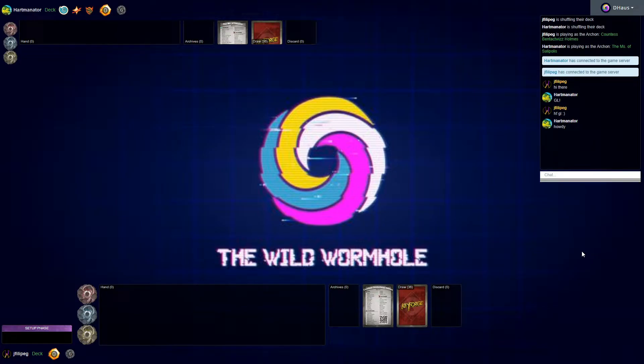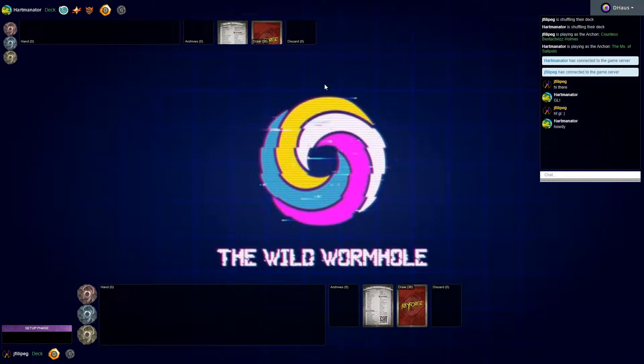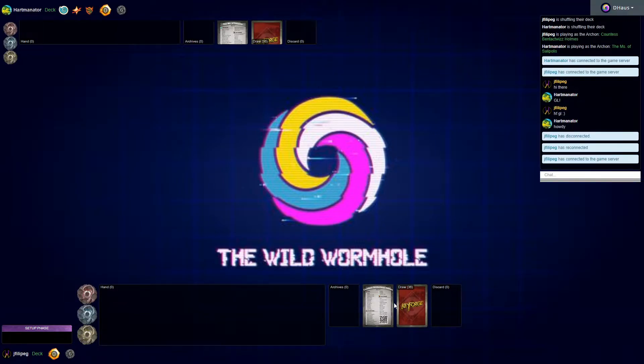Welcome to the KIP Survival Tournament, round four. In this matchup we have Heartman Nader running the Miss of Salad Polis deck with Star Alliance Untamed. We see a quick slow stone, double Kirby, double mimicry, double tribute — it's a beast. Jay Philippe, a fan of the show, has got Countess Bentact Whiz Holmes with an Arise gateway combo, some nasty stuff including the Drumble Tear combo.